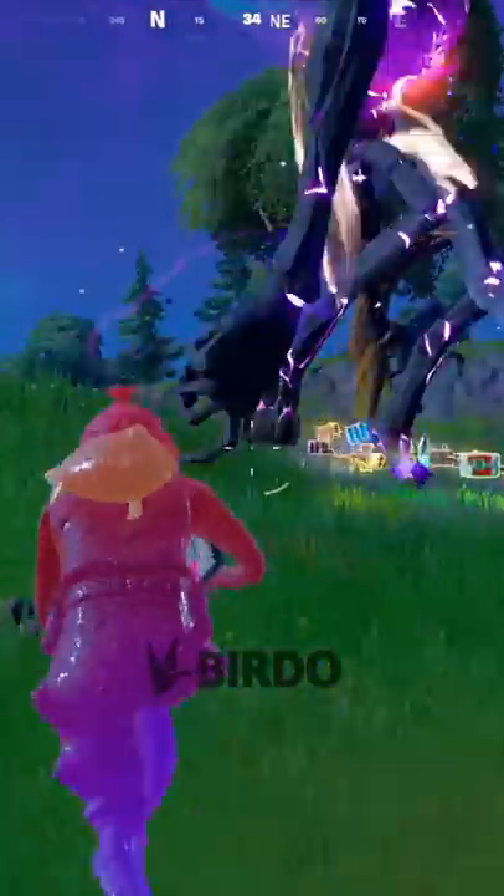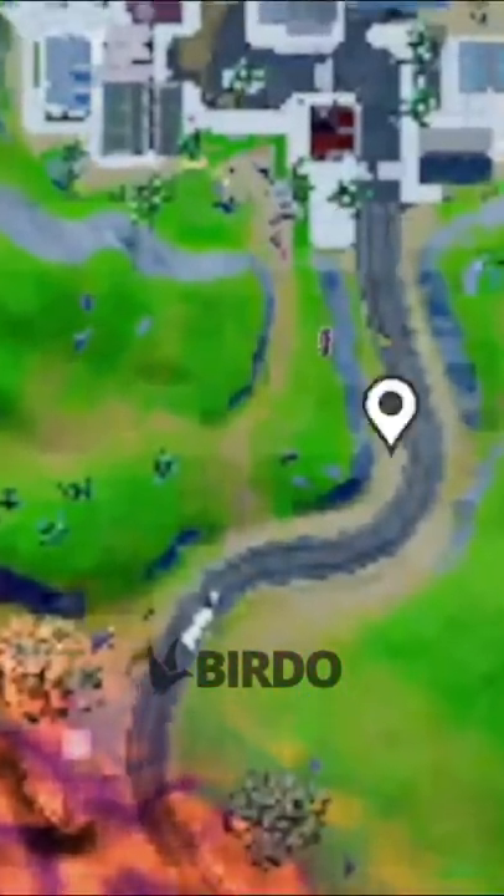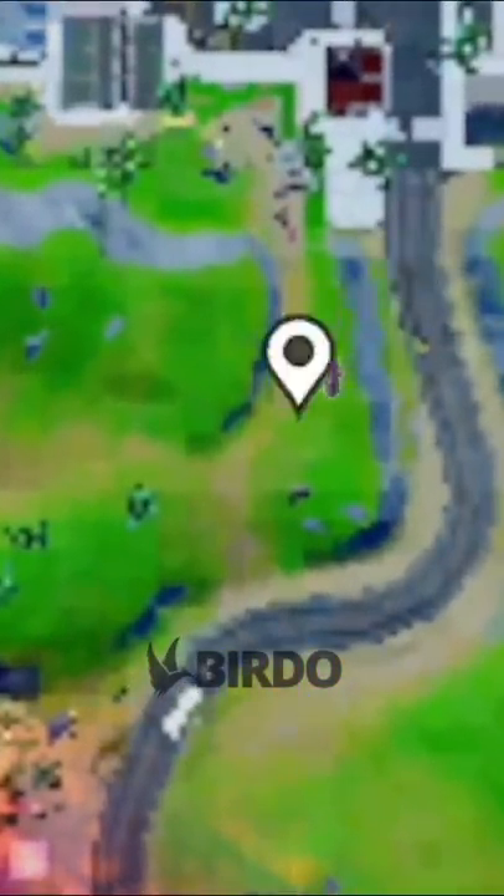The new Caretaker boss is in the game and drops some pretty insane loot. You can spot the Caretaker's tiny marker on your map moving around randomly, but take note it's pretty small.